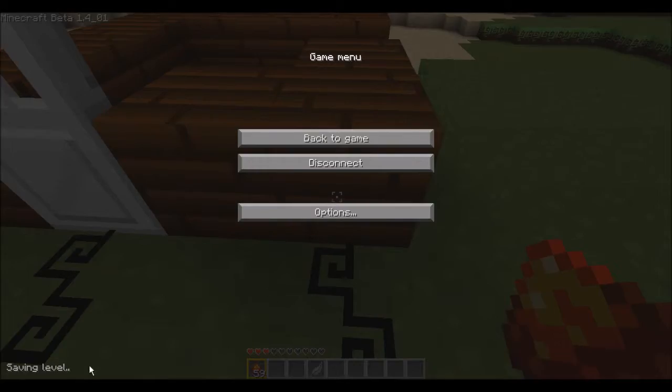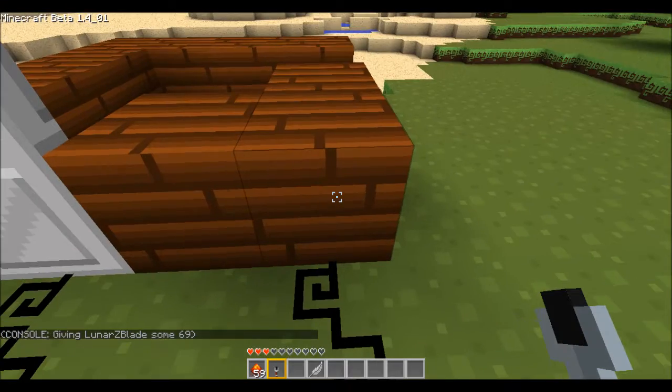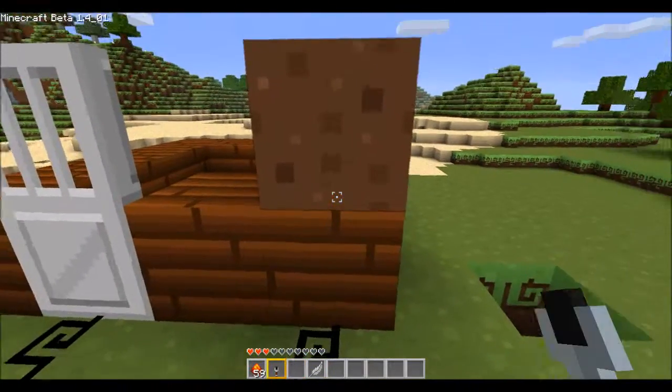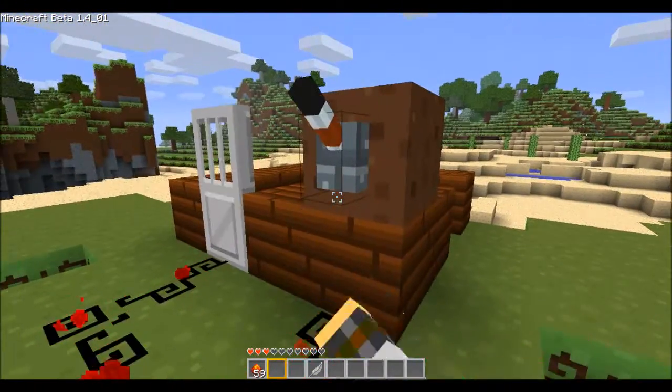So we need to connect it to where we want to put our lever or whatever we're going to have. Now I just need to quickly search something up a sec. This is my server, by the way. Put our lever... okay, put our lever there. And what if we hit it, it opens and closes.